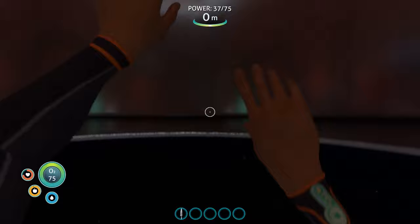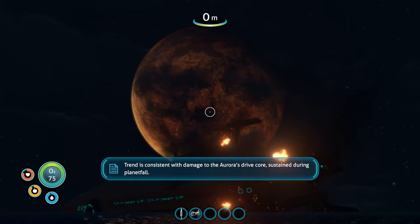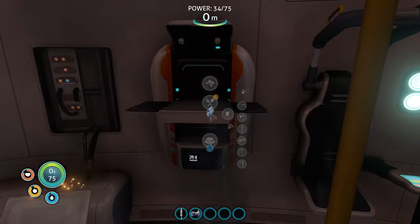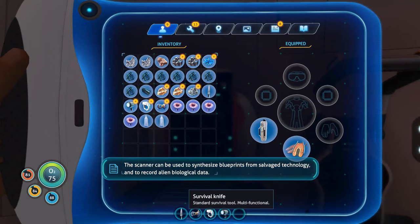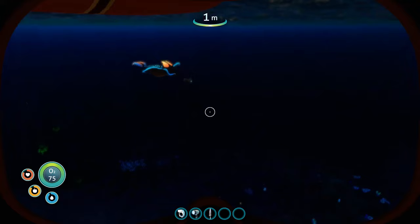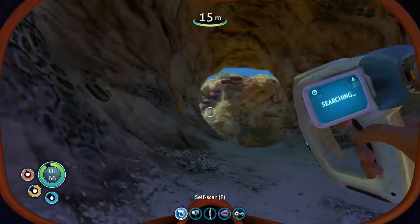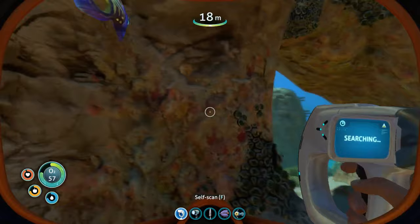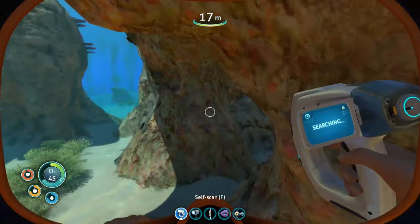Detecting increased local radiation levels — trend is consistent with damage to the Aurora's drive core sustained during planet fall. There's our scanner, and I think I get the flashlight as well. The scanner can be used to synthesize blueprints from salvage technology and to record alien biological data. Now maybe I can find the cave sulfur. Let's see if there's a cave in here — hopefully we'll find some. We're looking for crash fish; they hurt if they get you. No crash fish.